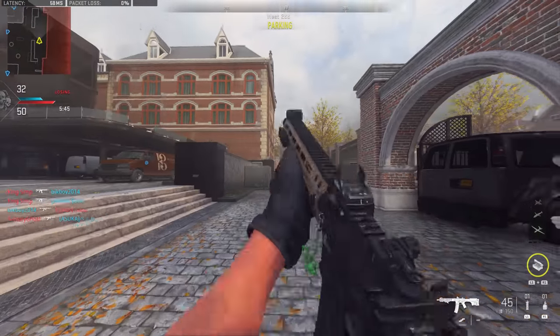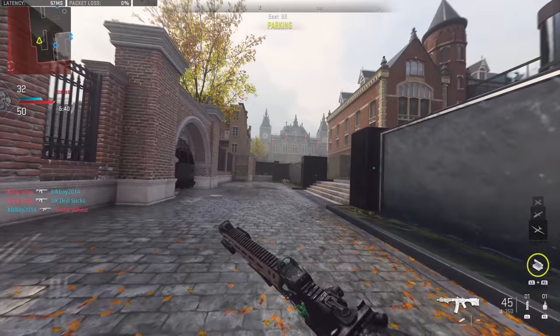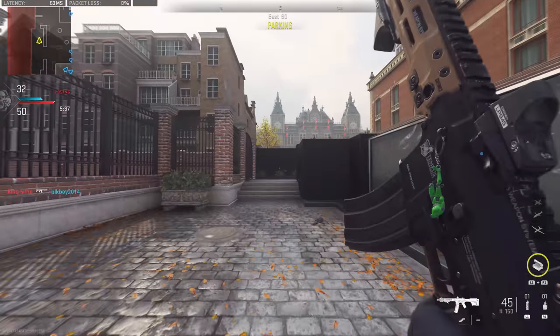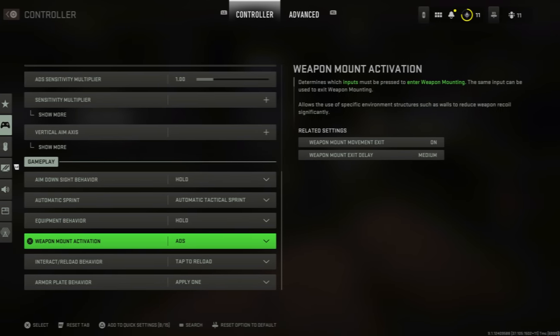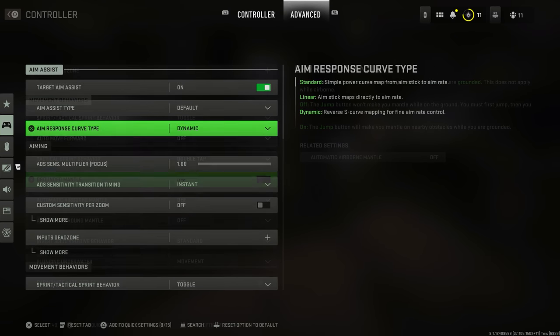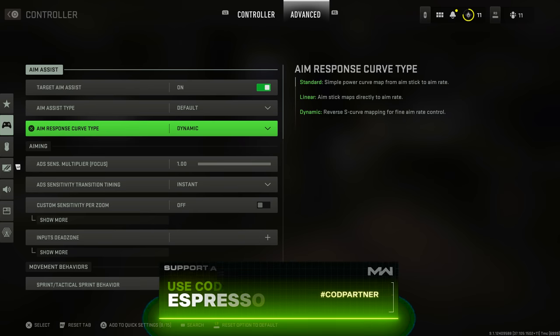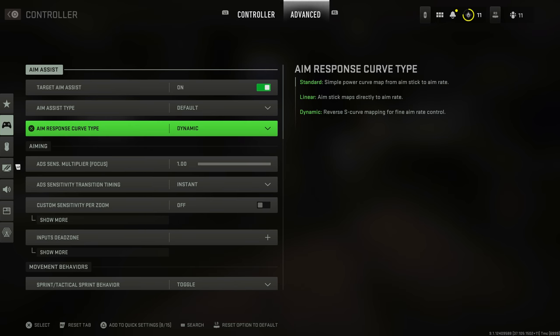Controller settings this year might be a little more important if you want to try and replicate slide canceling. Some pros have already found a way to semi-replicate the slide canceling of old — not entirely, but it gives you a little of what you had before. For that, you want your weapon mount activation set to ADS — some people say double tap ADS but it comes down to feel. Set grounded mantle to off, automatic airborne mantle off, and automatic ground mantle off as well.